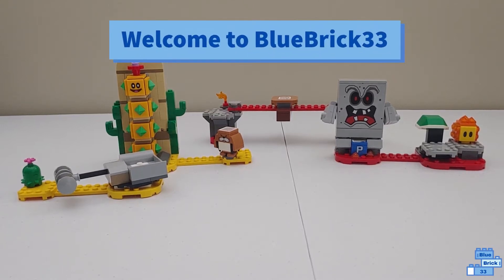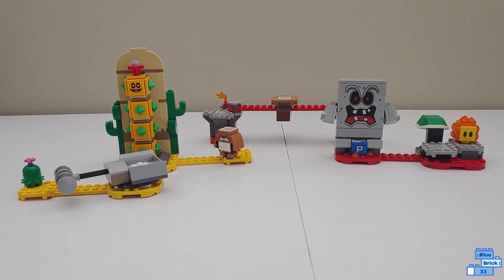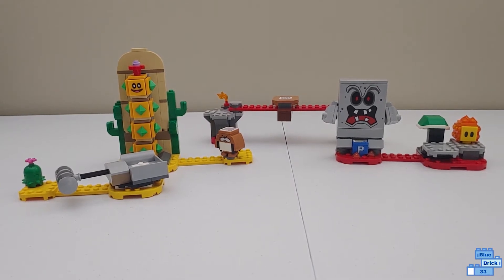Hello and welcome to Blue Brick 33. Today I'll be comparing the LEGO Super Mario Desert Pokey and the LEGO Super Mario Whomp's Lava Trouble. These sets are both $20 and I have reviews on both of them on my channel, so if you want to check those out they'll be in the description below. I'm not going to be doing a full review — I'm just going to be showing the functions and saying which I think is better for your courses.